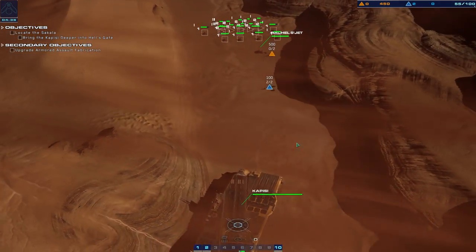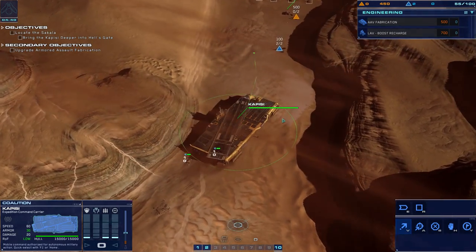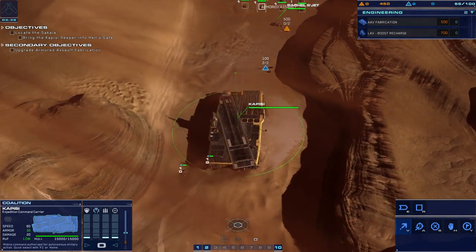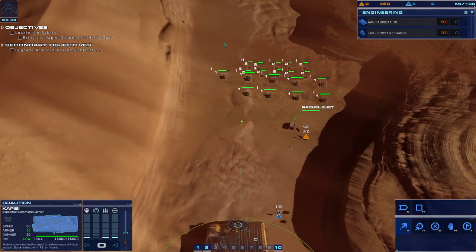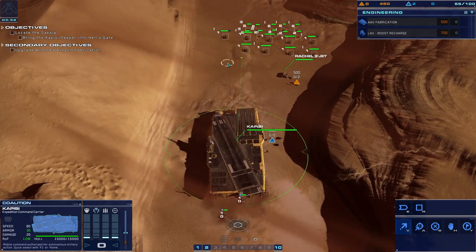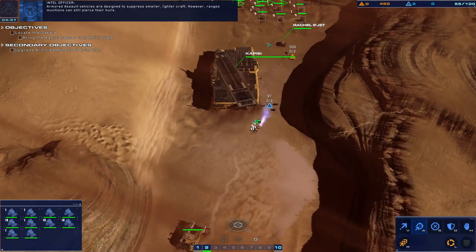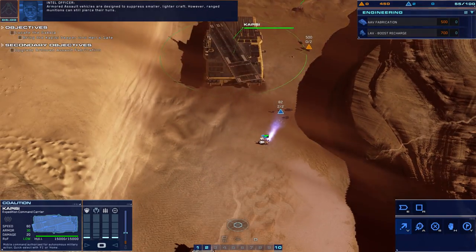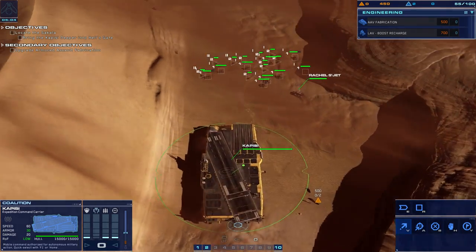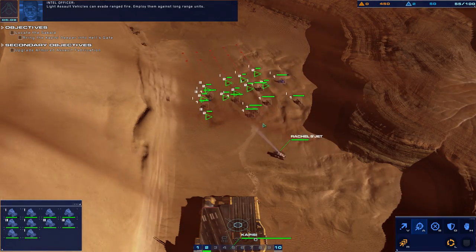All right, I think I fixed it — I messed around with some stuff. Go for Capisi. Steady — base systems online, strike responding. Charge. Armored assault vehicles are designed to suppress smaller lighter craft; however, ranged munitions can still pierce their hulls. Our light assault vehicles can evade ranged fire — employ them against long-range units.